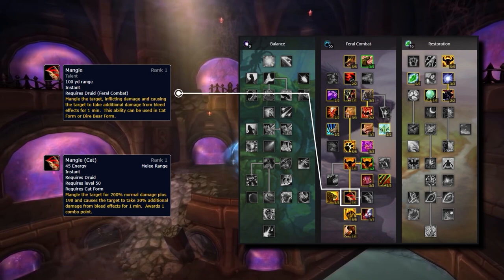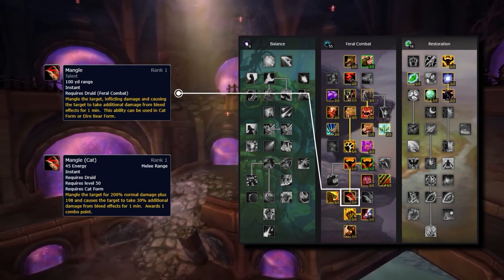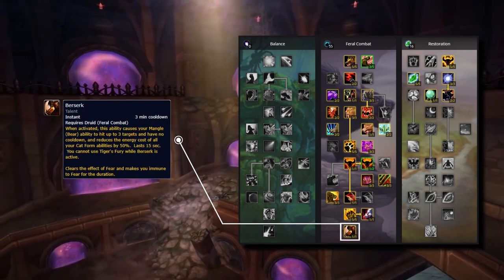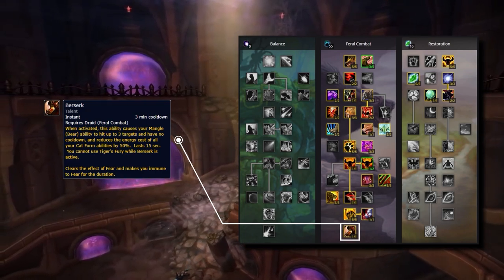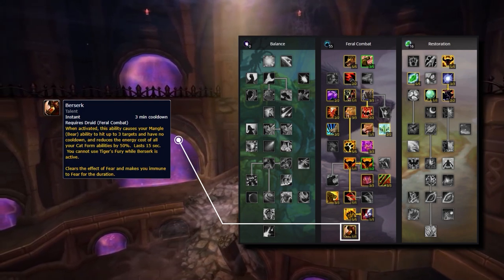Then we have mangle, which gives us an additional combo point generator with no positional requirement while also buffing the damage of all our bleeds by 30%. And last of all we've got the feral capstone ability berserk — our trademark offensive cooldown — reducing the energy cost of all abilities by 50% and making us immune to all fear effects in the process.